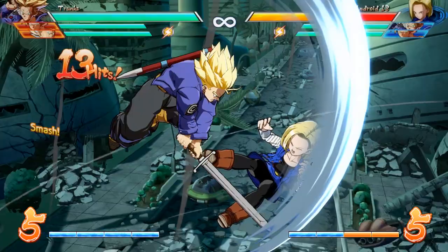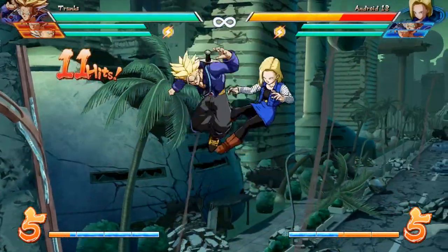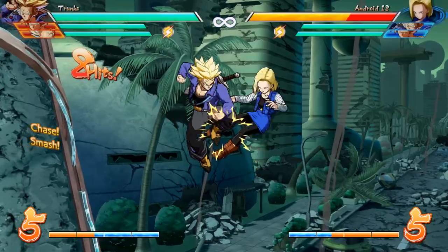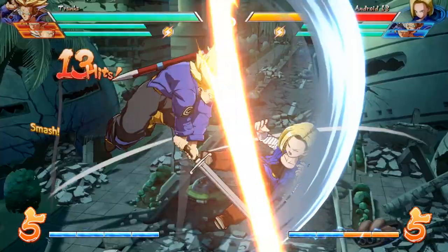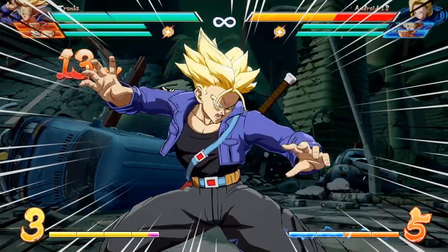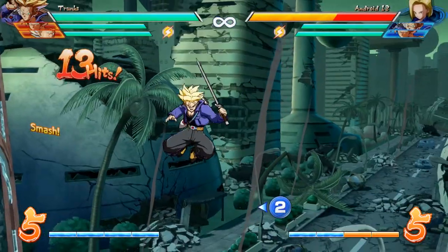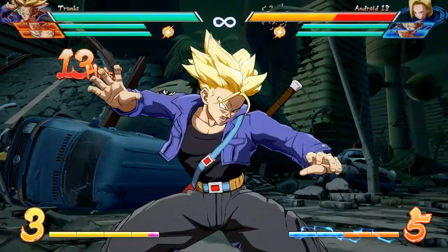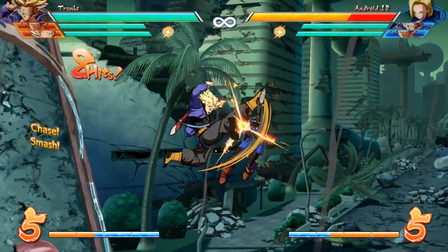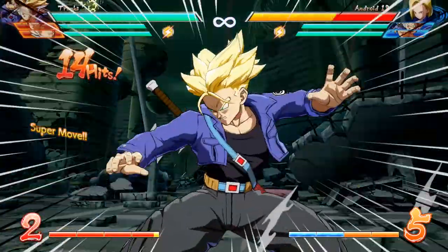The next big con for Trunks comes in the form of his level 3, which is a command grab. Normally a level 3 command grab wouldn't be too bad, but in a game like Dragon Ball FighterZ where you need that level 3 to get a hard knockdown, usually you want to be able to do it after any sort of scenario. But in Trunks' case, more often than not, when you knock somebody down in the middle of the stage with a sliding knockdown, you're just not going to be in range to hit them with your level 3. Some Trunks players even have to whiff a vanish to get that level 3 in the clutch, spending 4 bars instead of 3, which isn't ideal.